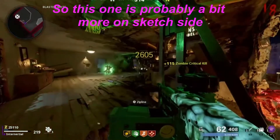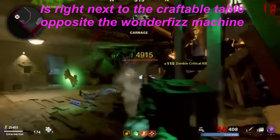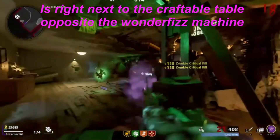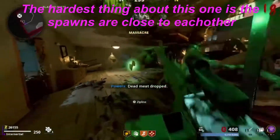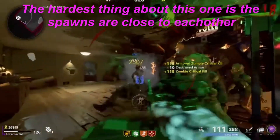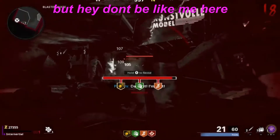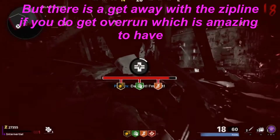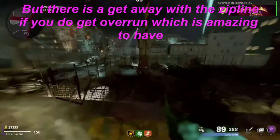This first one is probably a bit more on the sketch side. It's right next to the craftable table opposite the Wonderfizz machine. It has fast spawns — you get all the drops. The hardest thing is the spawns are really close and you don't have much time to reload with an LMG. There is a getaway though with a zipline if you get overrun, which is amazing to have.